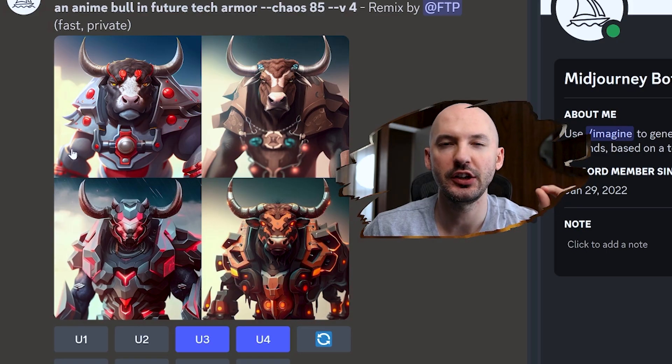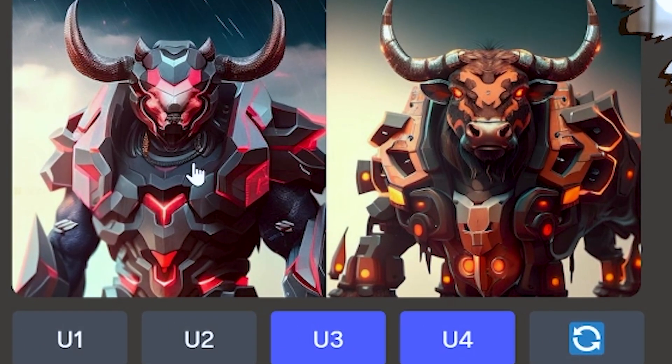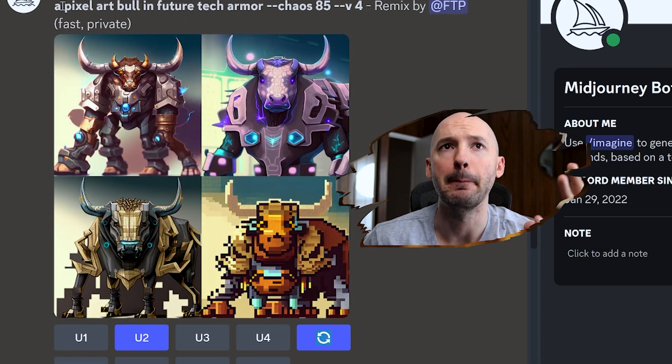Now look at what it creates. Pretty cool, right? You see what it did to it? Number three and number four are exactly what I was looking for. Number three is pretty sick, but instead of writing 'anime,' we could have written different words or different colors. Like here, 'a blue bull in future tech armor,' or here's 'a pixel art bull in future tech armor.' Look at that monstrosity.